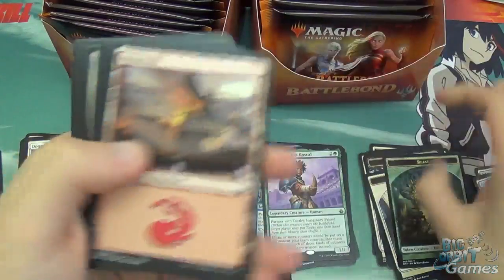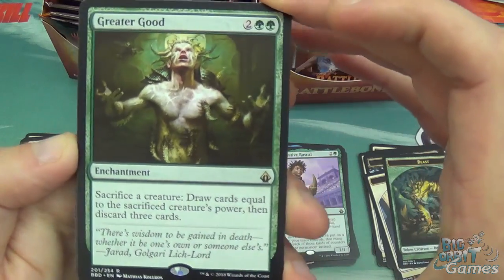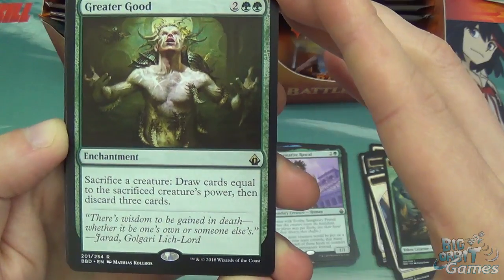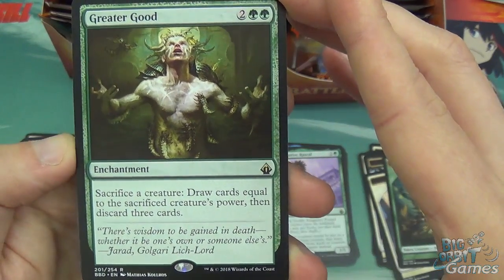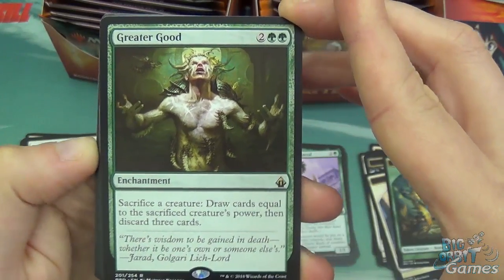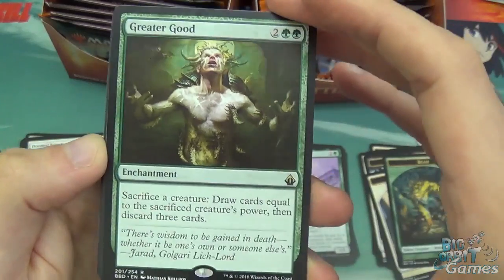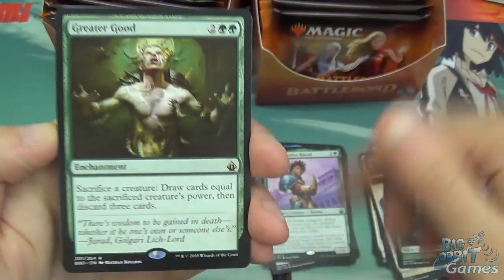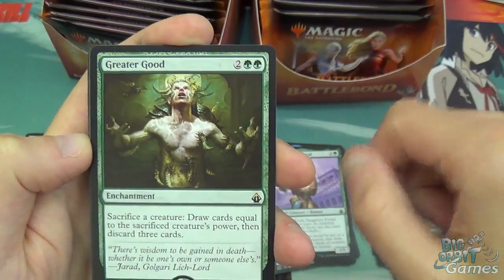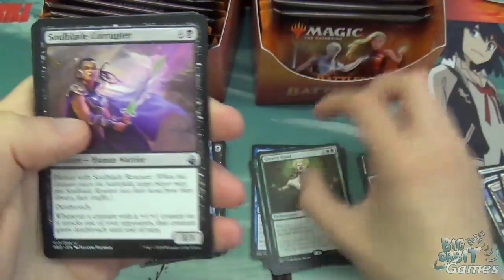We've got a beast, a mountain, and Greater Good. Four mana enchantment — sacrifice a creature, draw cards equal to the sacrificed creature's power, then discard three cards. Great if your massive creature is about to get killed and you can just sack it to this instead and draw some cards. Then obviously discard some cards, but if you're playing green and black you just get them all back from the graveyard. Works quite well, I like it.